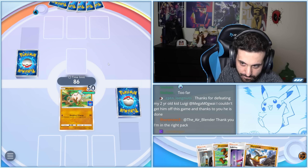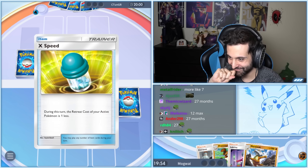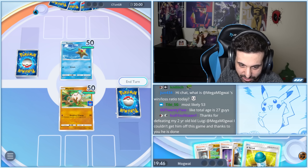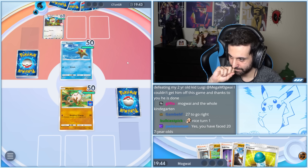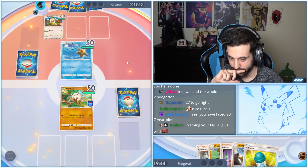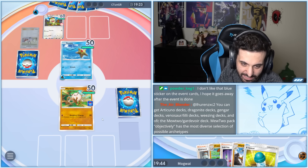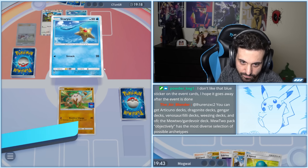Okay, we got Mankey and we have the X Speed, but we have nothing else — what the hell? They have a Staryu lead. Oh no, this hand is awful. Mankey's not very good going first — in fact he's kind of terrible. We have to Sabrina them, we have to Sabrina them. Actually I think we have to Professor's Research to find actual Pokemon.